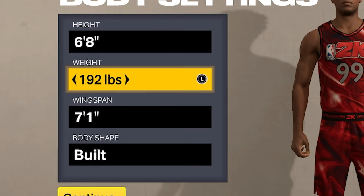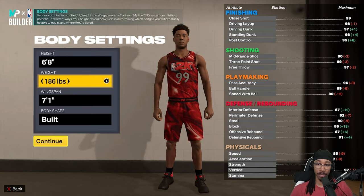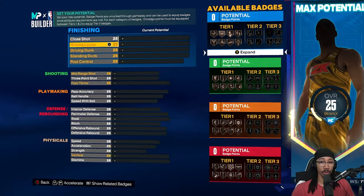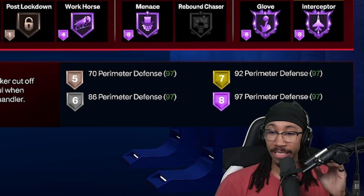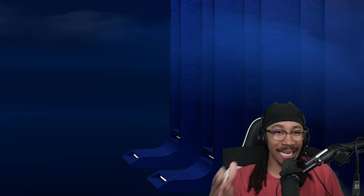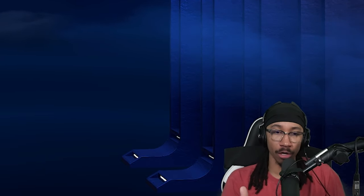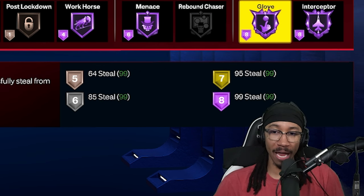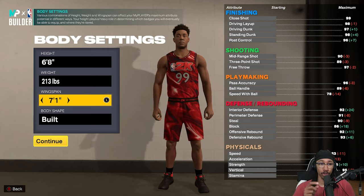I'm going to go 6'8 at minimum weight, so I'm working with the 85 speed. You can't get any of the Hall of Fame badges on perimeter defense and stuff — that's what makes it tough, that might be where we sacrifice. Can you survive as a P-Lock without a 99 steal? You needed Hall of Fame clamps, Hall of Fame menace, Hall of Fame interceptor when playing cheesy 5'10 guards. But you get more strength at 6'8, so maybe you bank on your strength.